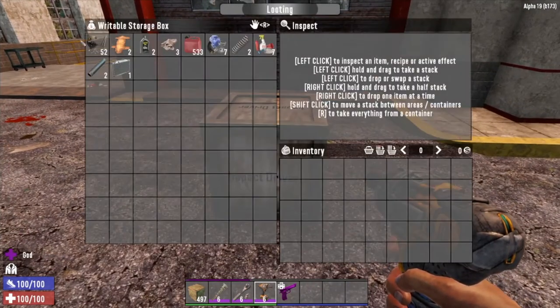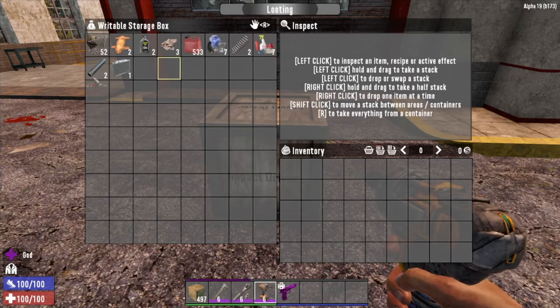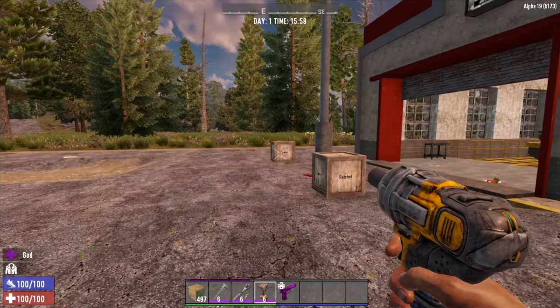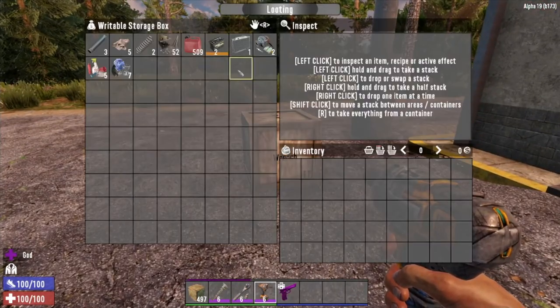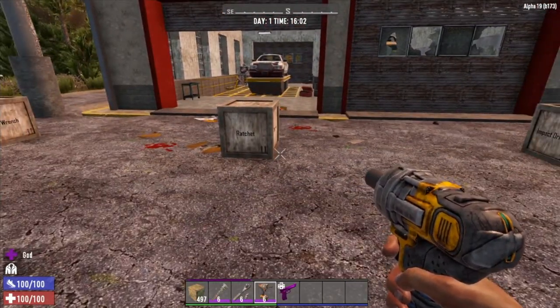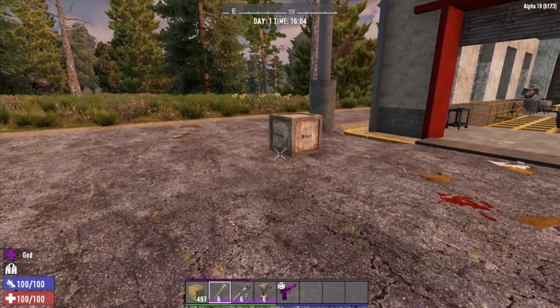Looking at the impact driver box: 52 iron — same as the wrench — two short iron pipes, two leather, oil, cloth, 533 gas, seven mechanical parts, two springs, seven scrap polymers, and one brass radiator. No battery on this one either. None of these yielded an engine this run; only the wrench box gave us a battery as the only special item. So it looks like the loot is just about the same across all three tools.